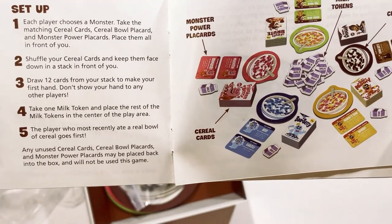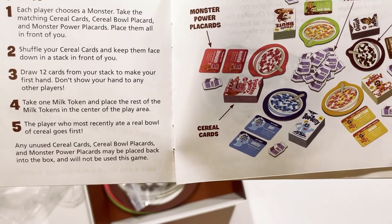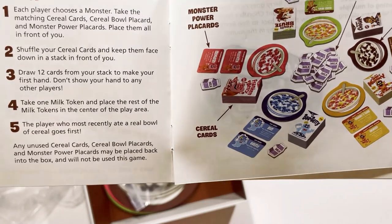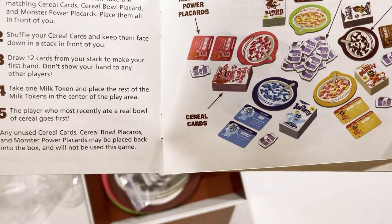Draw 12 cards from your stack to make your first hand. Don't show your hand to the other players. Take one milk token, and place the remaining milk tokens in the center of the play area. The player who most recently ate a real bowl of cereal goes first.